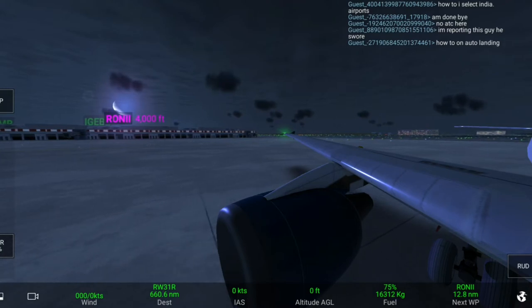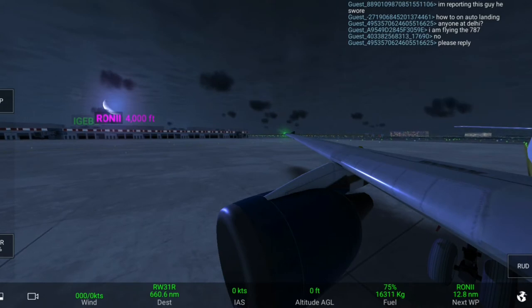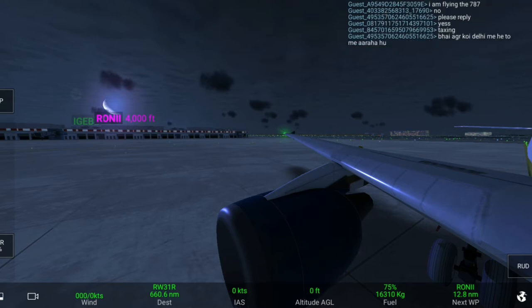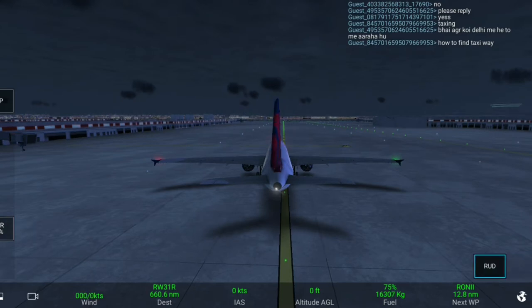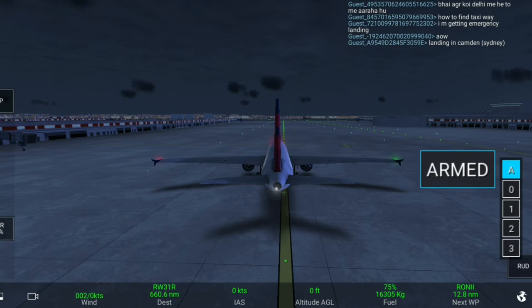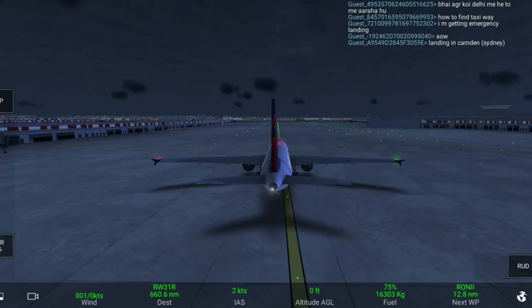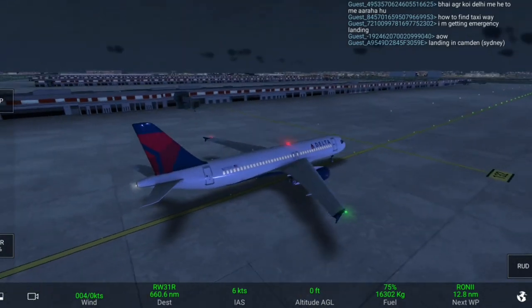We have to make our plane in line — just push your plane as much as you can because it's better. The rule is that planes have to push back a little bit more. Now I have stopped the pushback, I will change the wheel, and I am taking the air brakes — the spoilers and rotors also. Now I have given the thrust to 20 percent and the plane starts by its own.